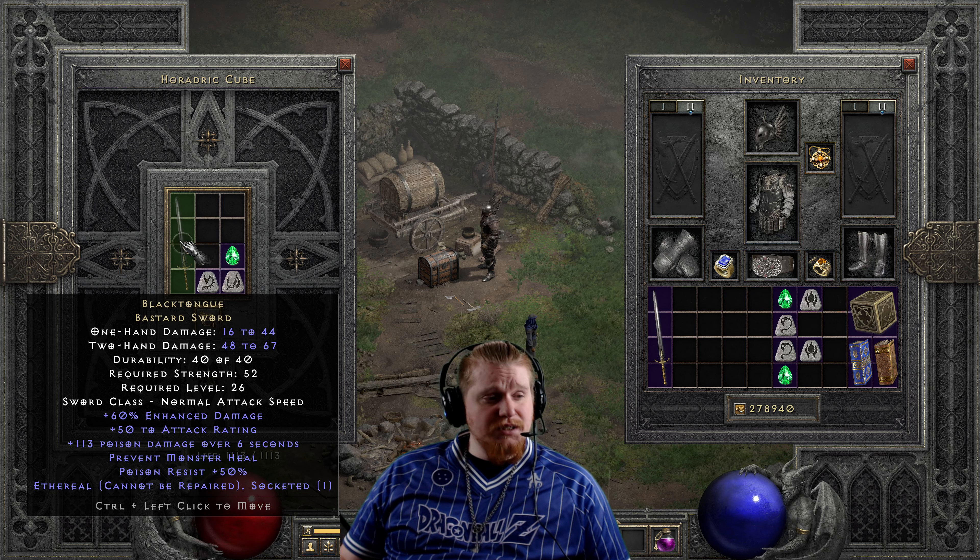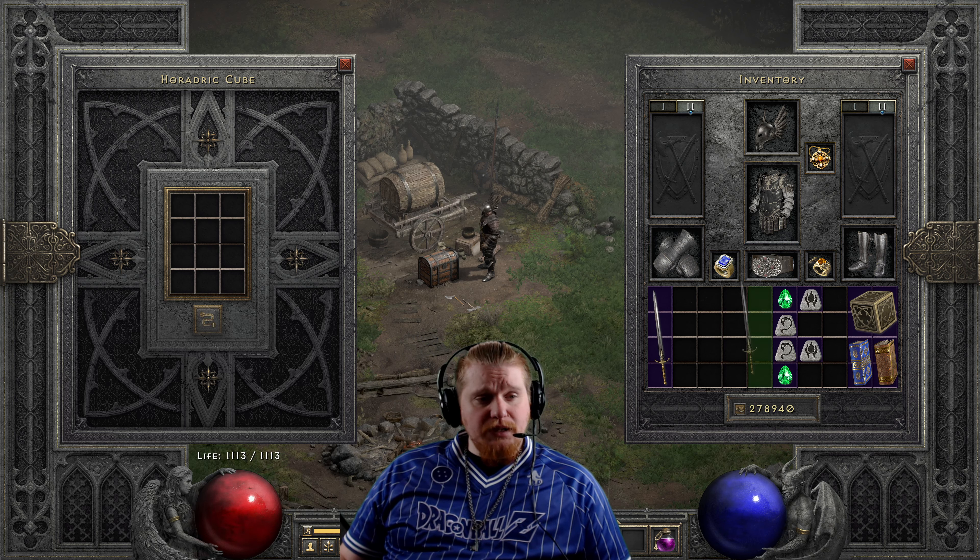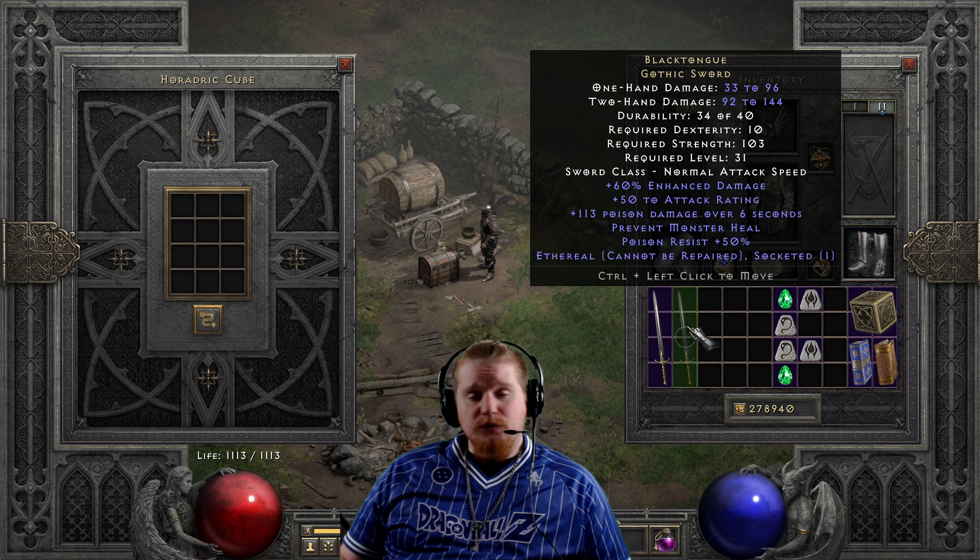The ethereal version can also be upgraded. Using a Ral, a Sol, and a Perfect Emerald, that's going to go from 16–44 one-handed, 48–67 two-handed, 52 strength to 33–96 one-handed, 92–144 two-handed, 10 dexterity, 103 strength, and level 31.